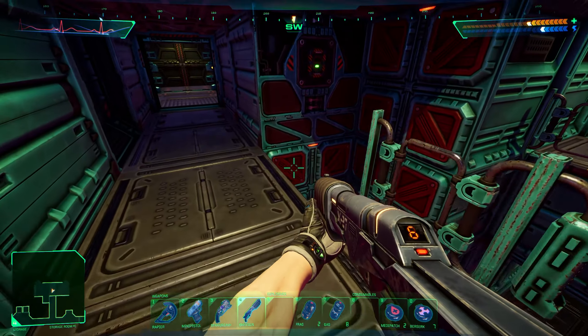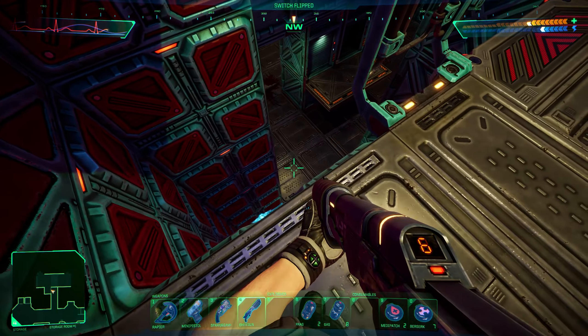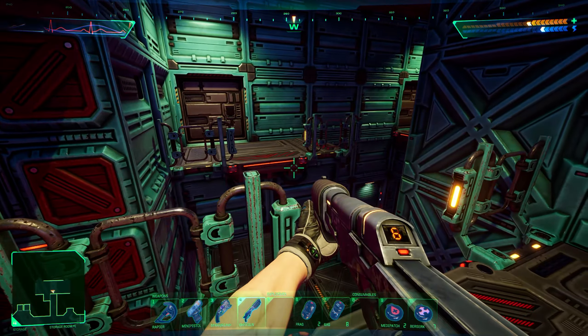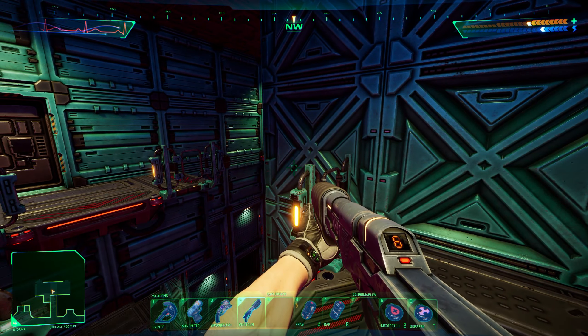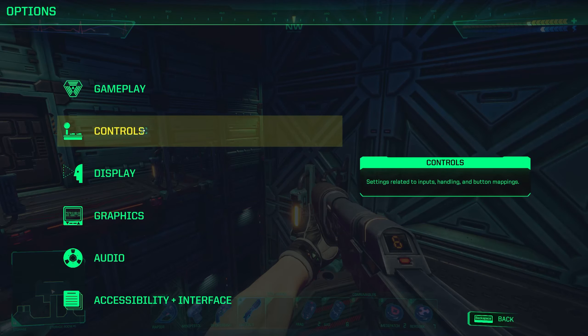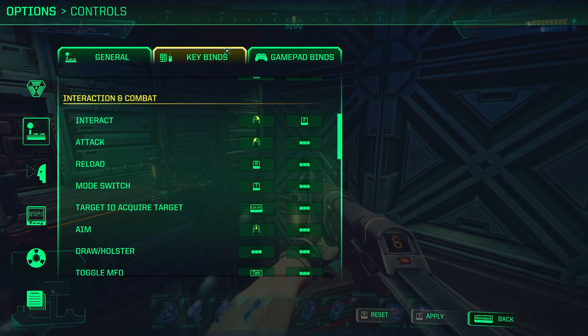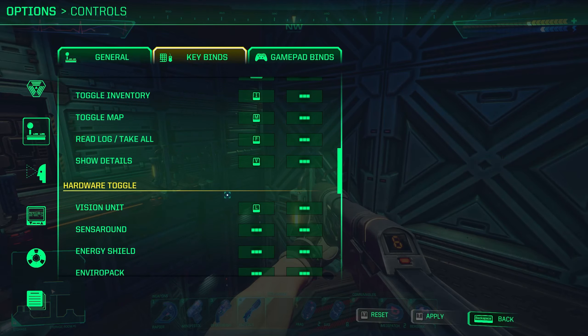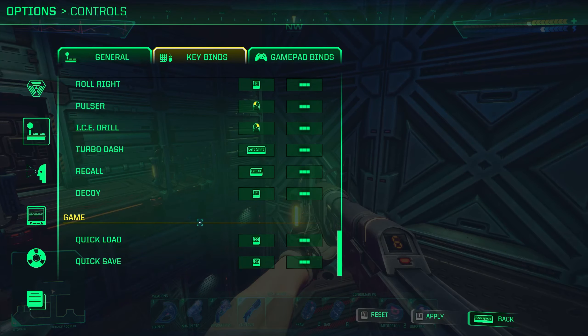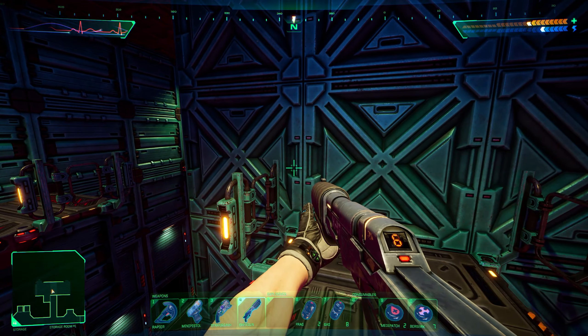Bunny said there's also a Quick Save — I'm gonna test it out, hit F5. But let me just double check. Sorry, my voice is kinda worse today. F5, see if Bunny's not trolling me. Quick Save and Quick Load. There's like no animation or any indicator that I Quick Saved.